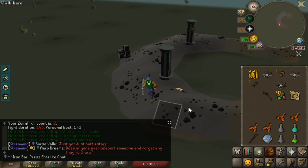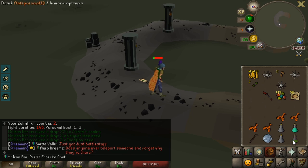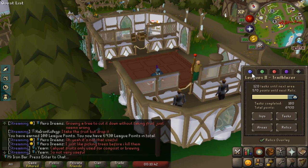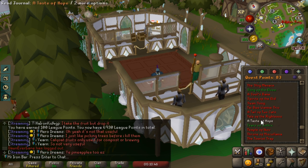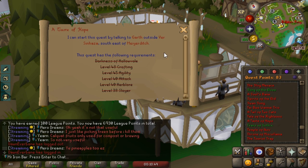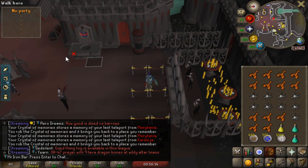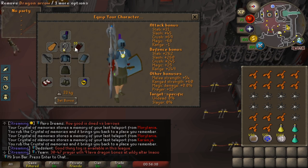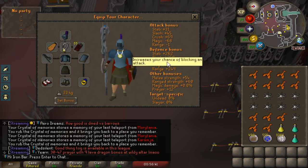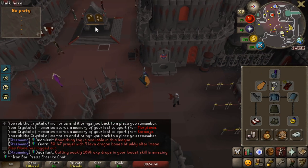We're almost there to the fifth relic — just need a few more points. I'm just going to work on a few more tasks and some important quests. A Taste of Hope — I've got to get this one done. I should have done it immediately because this is basically the best way to bank for me. Alright, it's time for the fights. I hope my gear is good enough. I have my Vyraks skirt, so our defenses are pretty nice.